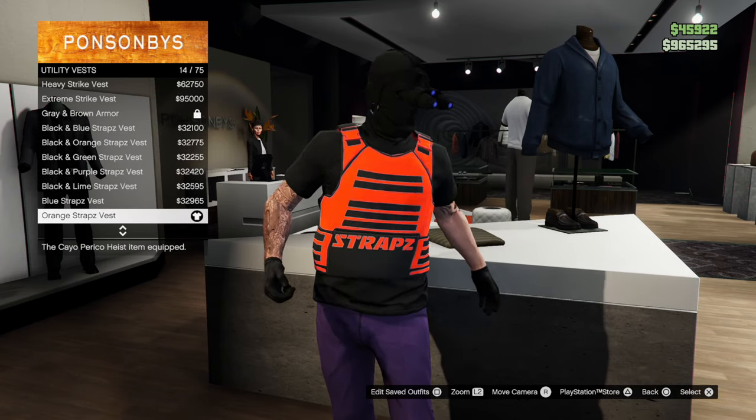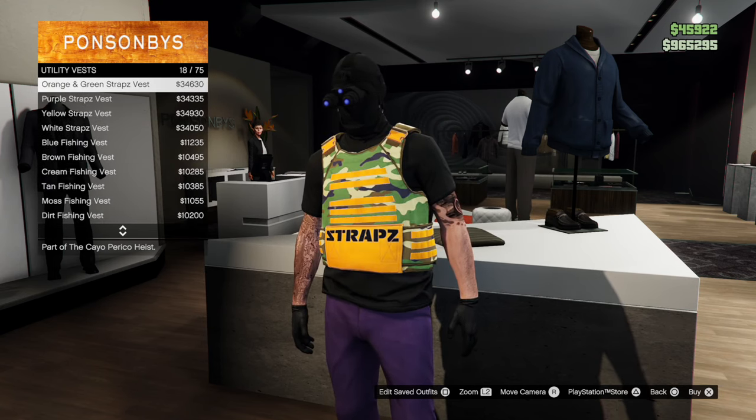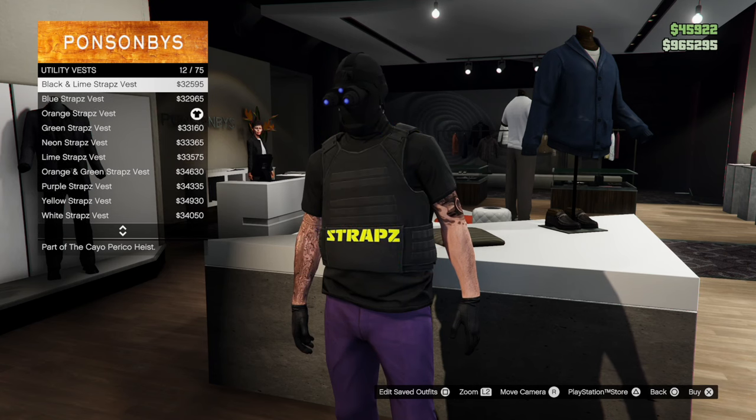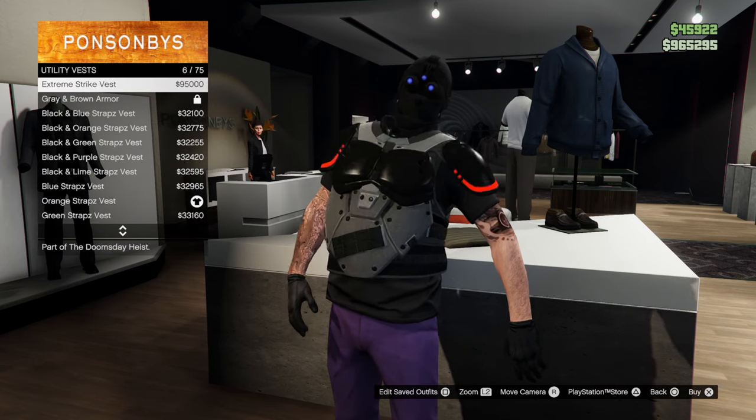It pretty much looks like body armor already, and you can get different colors under here. Otherwise, you can just get a regular fishing vest or something. I bought this one for about $32,000 and I have this equipped, so I can unequip this now.